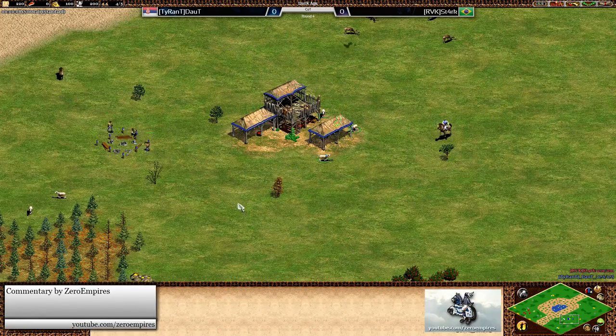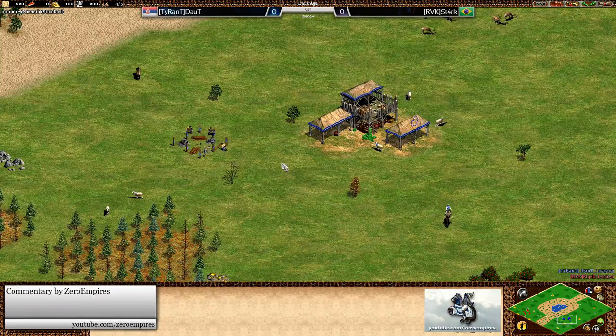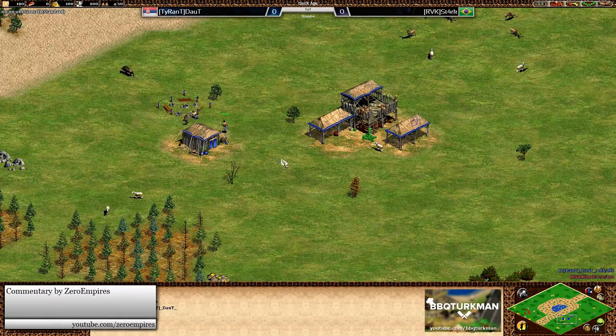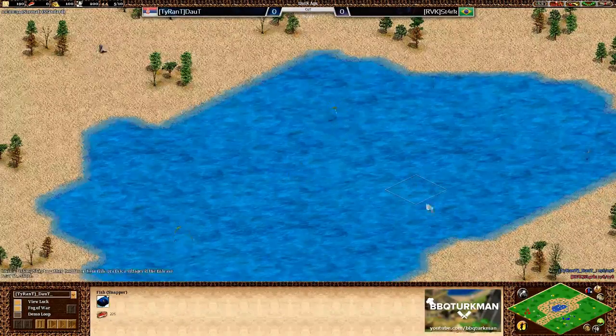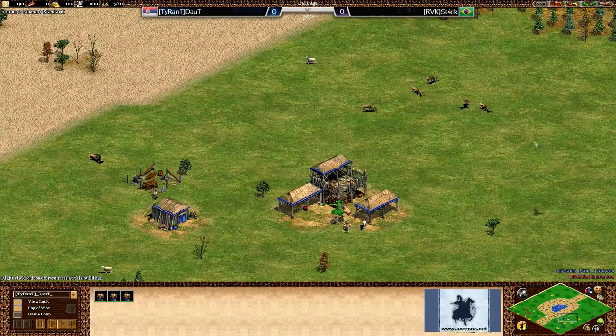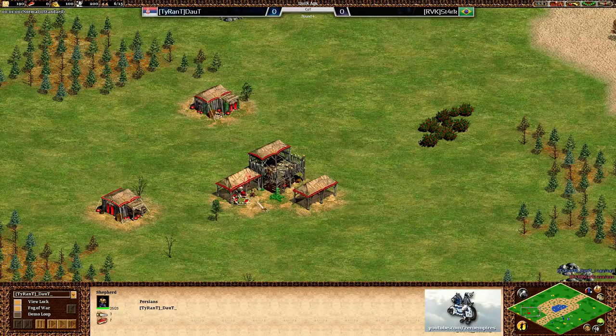Welcome to Clash of the Titans round four between Doubt and Stark, game number one. We do have a Clash of the Titans map pack for this one. Down to the southeast of the map in blue we have Doubt playing as the Persians, and over to the far west in red we have Stark, also playing as Persians.